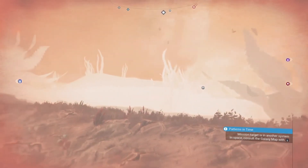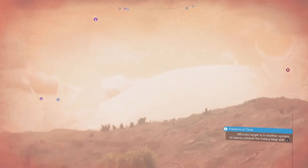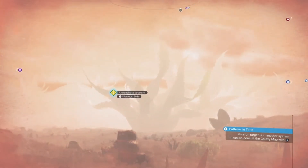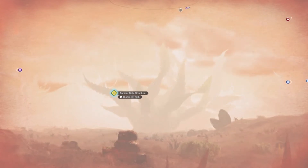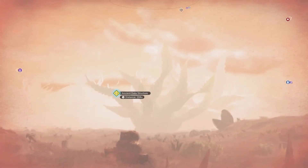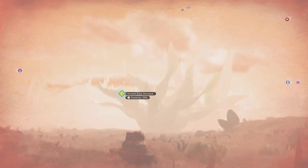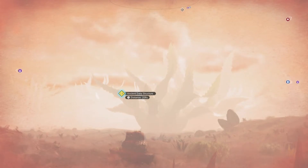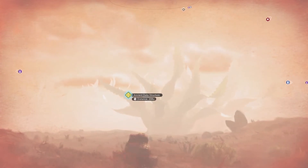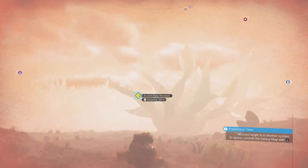Quite interestingly, this planet is absolutely abundant in ancient data structures. As it's a yellow box, you can only find them through your visor, and with one white marker in the middle that means it is one of the more precious items you can find. Basically what they are are vortex cubes, and this time, unlike the Atlas Rises update, they don't trigger a sentinel alert when you take them.